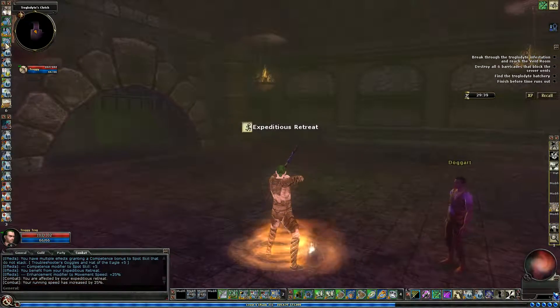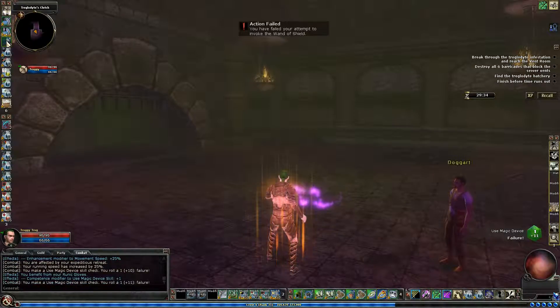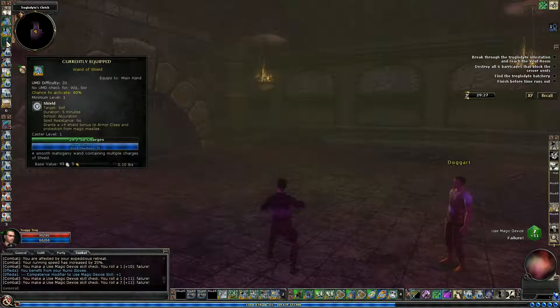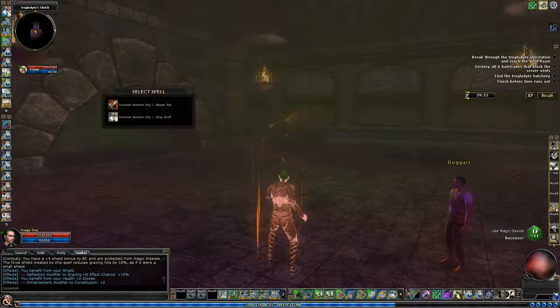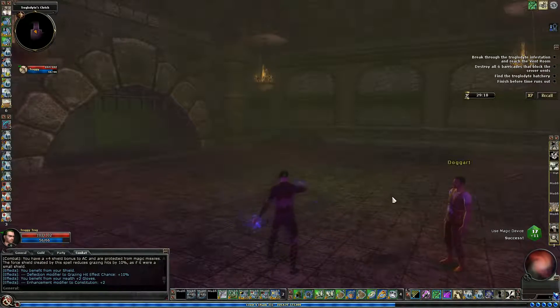We need to kind of hurry up. There's one thing I want to get going here before we go any further, if it'll work. It's a 60% chance and we rolled it three times and failed. Murphy's called that one too. Let's bring in a wolf and then we'll get it going.